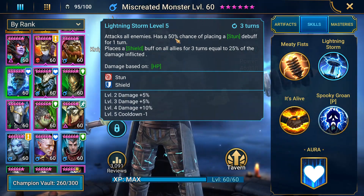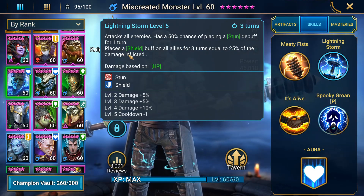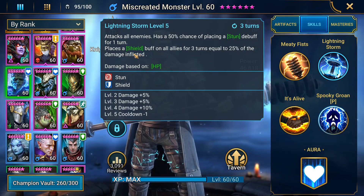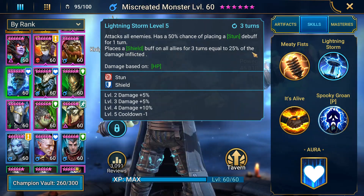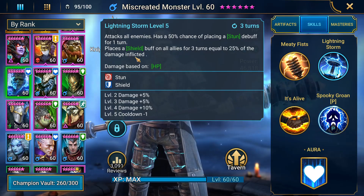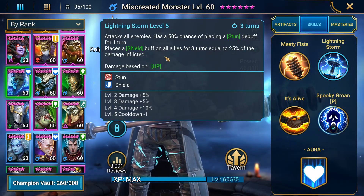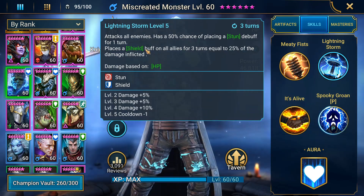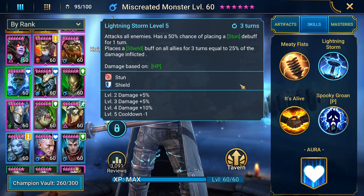It's stunning around half of them depending on the situation. It's just an amazing ability, especially in the spider dungeon, because with that three-turn shield equal to 25% of the damage inflicted in spider, that's huge — we're talking hundreds of thousands of HP. It is absolute insanity, as you will see coming up.